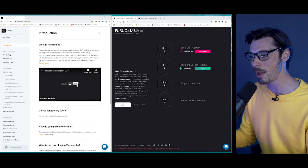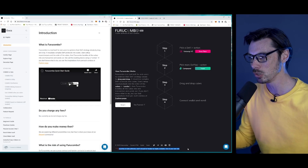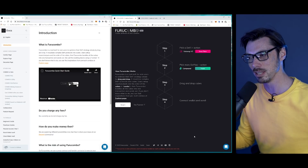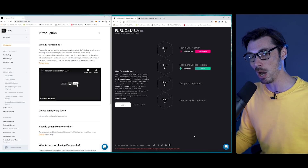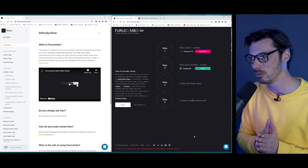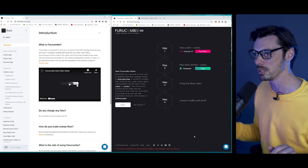Furucombo.app is the website you're going to want to go to. Right at the bottom it says: Furucombo is beta software and should be treated as highly unstable — use at your own risk. So I'm going to say this right up front: this is unstable, beta, yes. There's a whole bunch of cool stuff going on under the hood here, but who knows? The best thing to do is play around with it, get familiar with it, and once you're comfortable, try something simple. Don't go for the really crazy stuff.